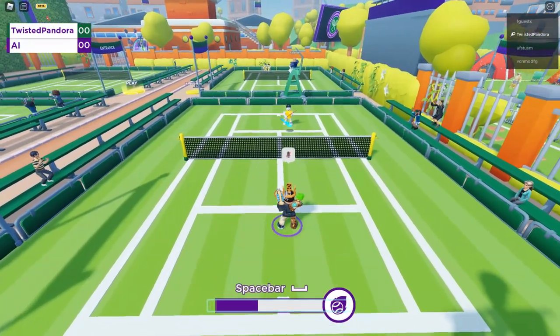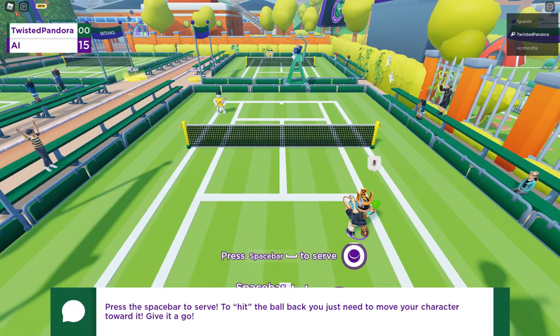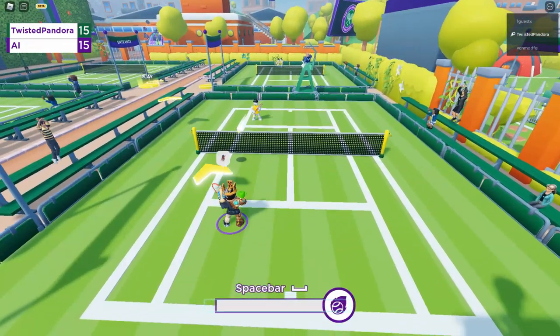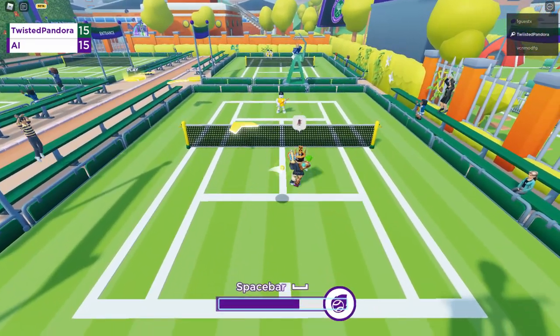What you're going to want to do is kind of like a Wii Sports Tennis type of vibe — you're going to want to walk to the ball when it gets flung. Every time you get a perfect shot, you get a little boost at the bottom. And if you hit the space bar after three perfect shots, you do a skill shot, which hopefully will make it easier for you to beat the AI.